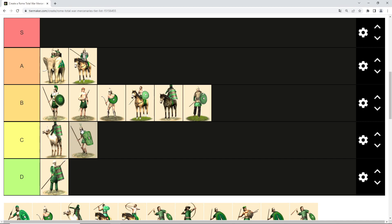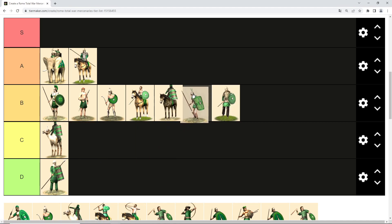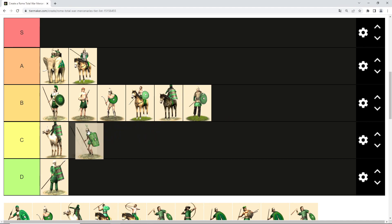Then we have the mercenary equivalent of triarii, the Samnite mercenaries. As triarii are pretty bad, and Samnite mercenaries don't even have strong morale going for them, they are pretty weak against enemy infantry. They hold their own against cavalry fairly well, but against infantry they are not good. So maybe strong C tier.